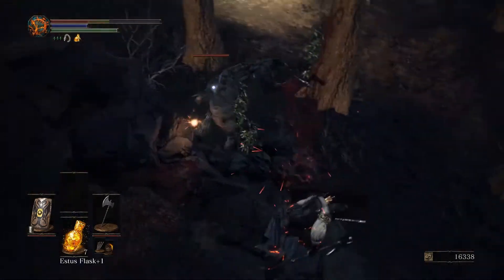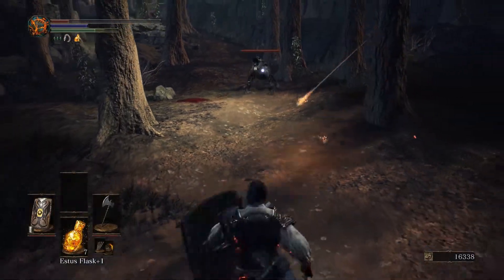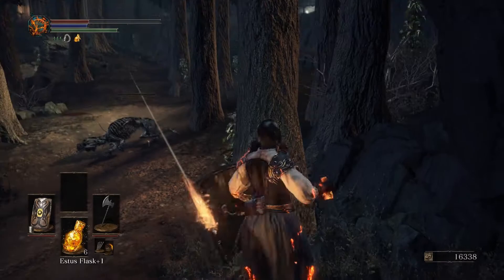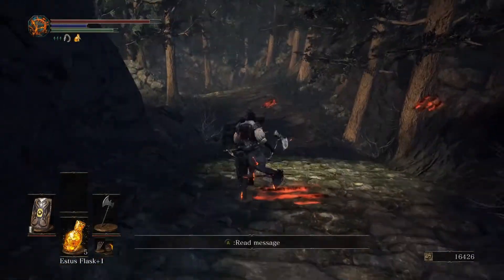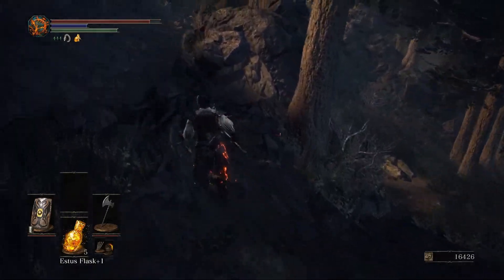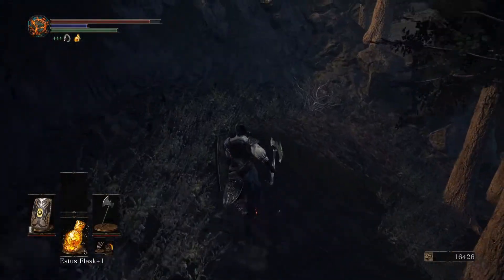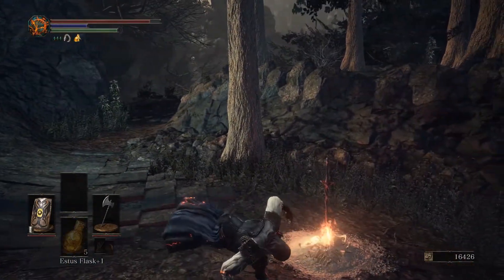Not a fan of anything happening here. Somehow I killed that dog — don't really know how that happened. We're just gonna go back. I can level up twice, so I will do that. We are close to having 30 strength, kind of. Is there anything down there? Why would I want to go down there? Just gonna check this area out a little bit — make sure I'm not missing any cool items tucked away in non-obvious places. Alright, we're going back.